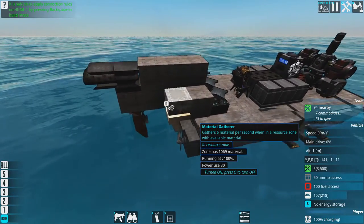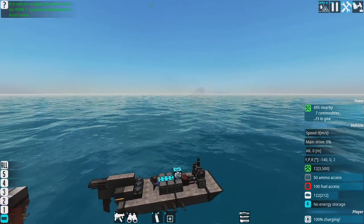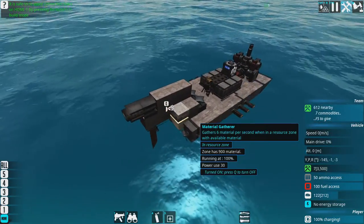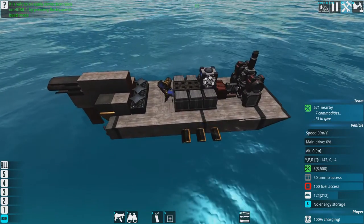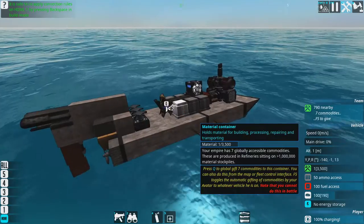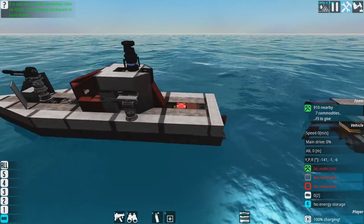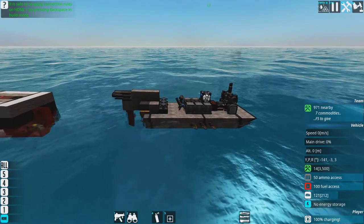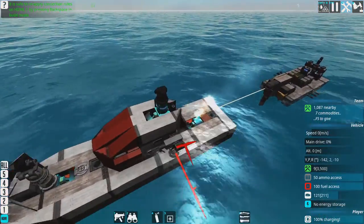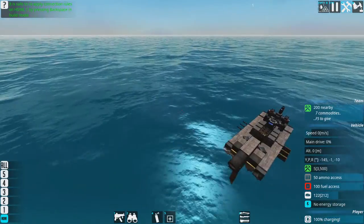We're still waiting for resources from the zone — we've still got about a thousand left in this resource zone, which is good. I am going to minimize the amount of building I do in the adventure, limiting it to small changes — like adding an extra gatherer just to speed up the process. I'll limit building because I have problems, as I've explained in a previous video. Most of my ships will be created in the designer and then brought into adventure mode.